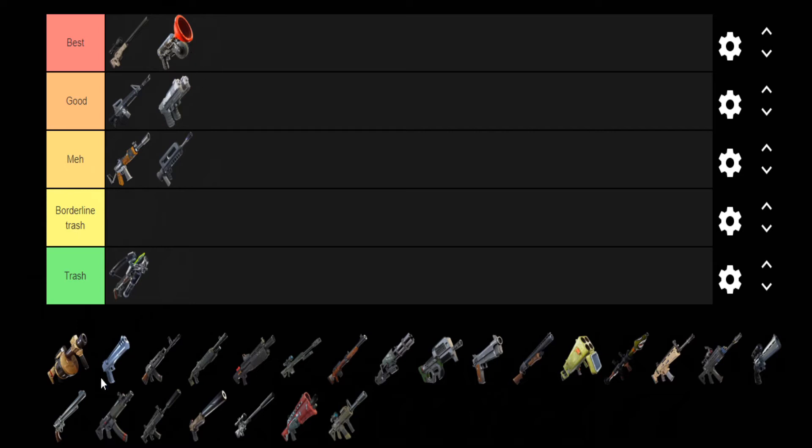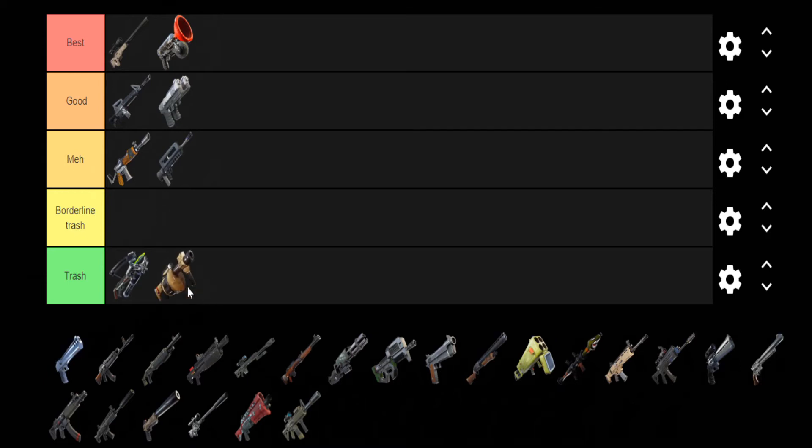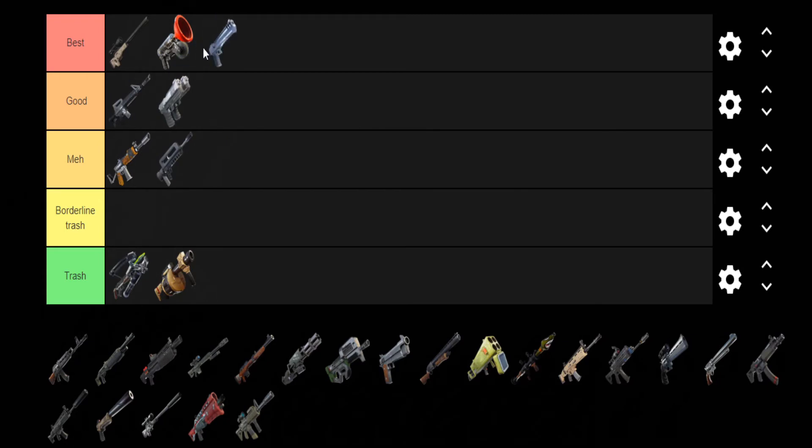Grenade Launcher — as much as it's good for just spamming, that's the main reason I'm putting it in Trash. We don't need it getting spammed constantly. The Deagle has to go in Best. If you were using that back in the day when you could one-shot walls with it, then you'll know the Deagle was obviously overpowered — it's too overpowered.